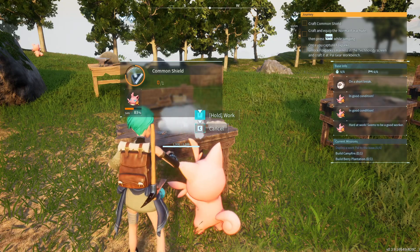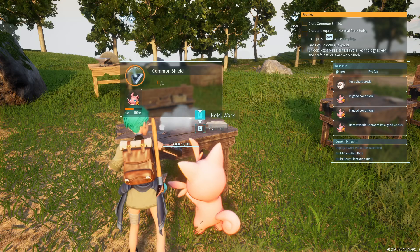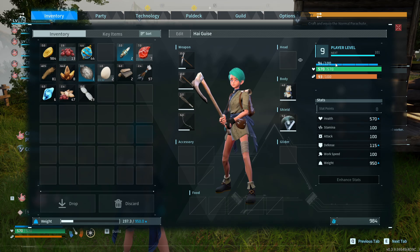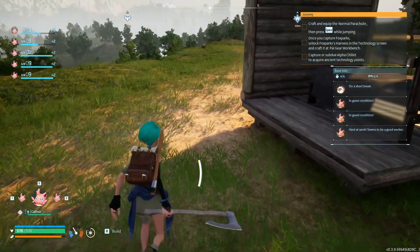I want to show you how the shield works in Palworld. When you make a shield and loot it, you will automatically equip it for the first time. And it will give you an extra health bar — it's blue.